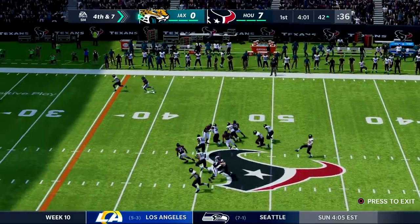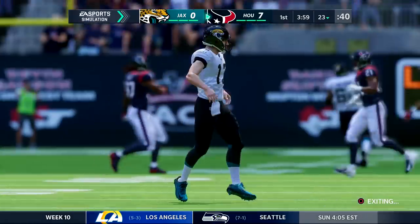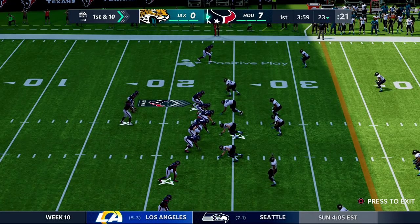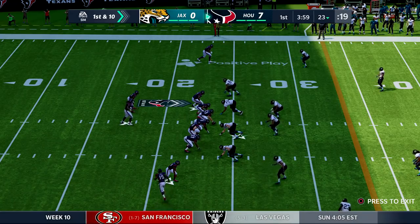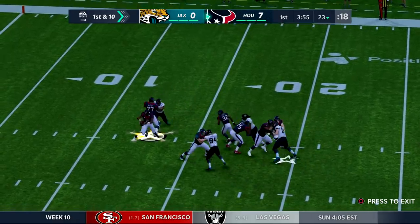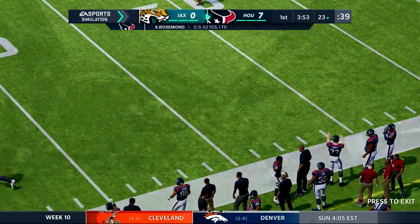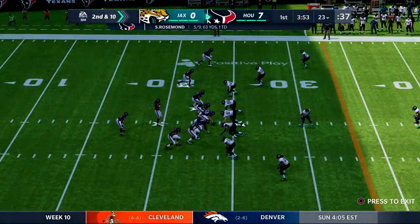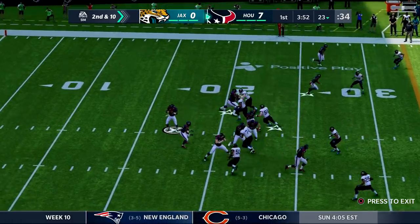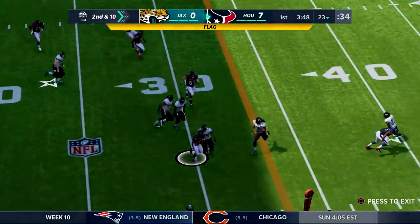This next drive for Houston begins at their own 23 — not a very good punt. Two receivers to the right, here comes Paul Sears the exciting rookie. Roseman waiting, throwing this one out of bounds. In this series the Jaguars have had a really good secondary — throwing against them hasn't been easy. Flag down — that's going to be a roughing call, so first down.